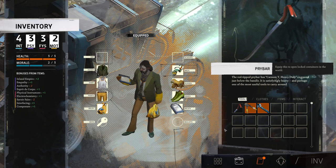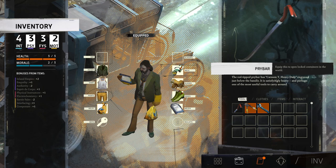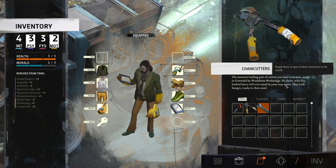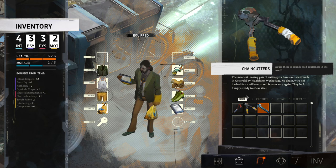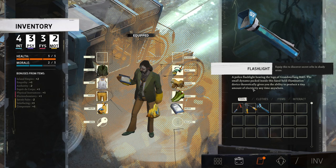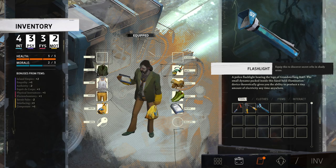Do these give me any bonuses? 'No, it's just a tool.' The red-tip pry bar has 'Carson T, heavy-duty' engraved just below the handle — satisfyingly heavy, perhaps one of the most useful tools. The chain cutters are the meanest-looking pair you've ever seen, made in Gottwald by Walsherm Workzuzge. No chain, wire, nor barbed fence will stand in your way. The police flashlight bears the logo of Grunstelung Rao. A small dynamo packed inside gives you the ability to produce electricity anytime, anywhere.